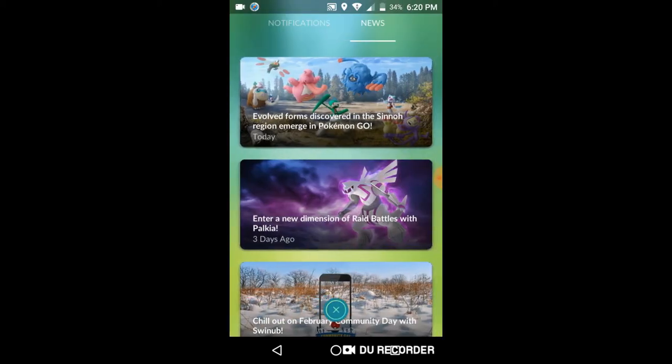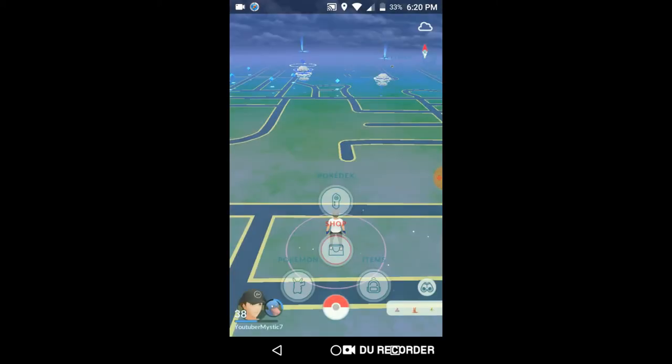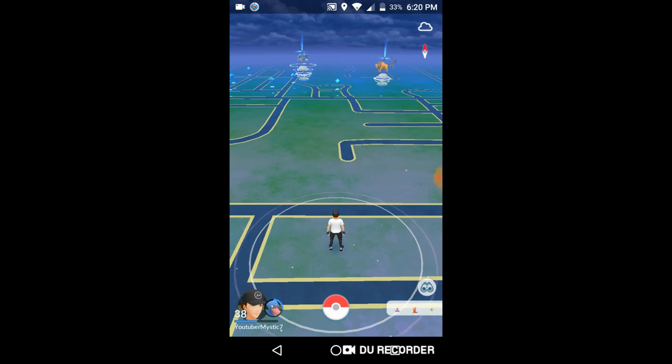Let's count: we have Tangrowth, Lickilicky, Yanmega's second form, and Ambipom — so four new forms got released. Not a lot got released, but now I need seven more Sinnoh Stones just to get all of the Sinnoh forms.